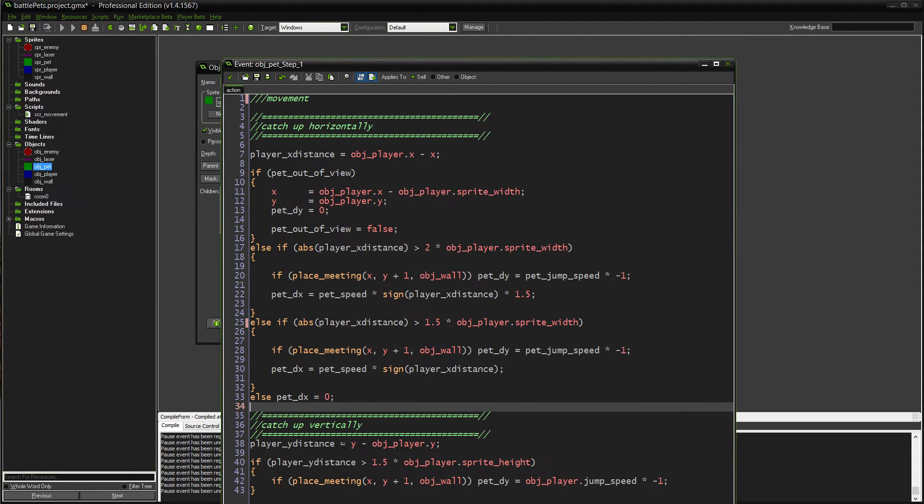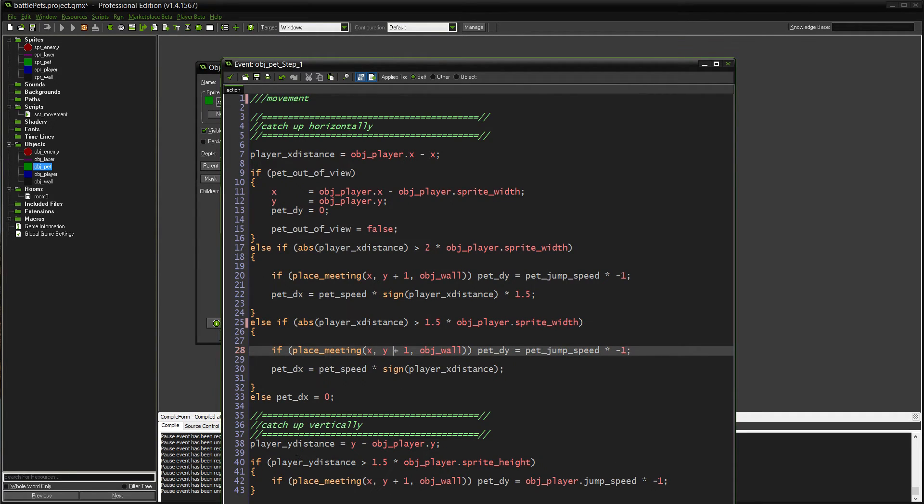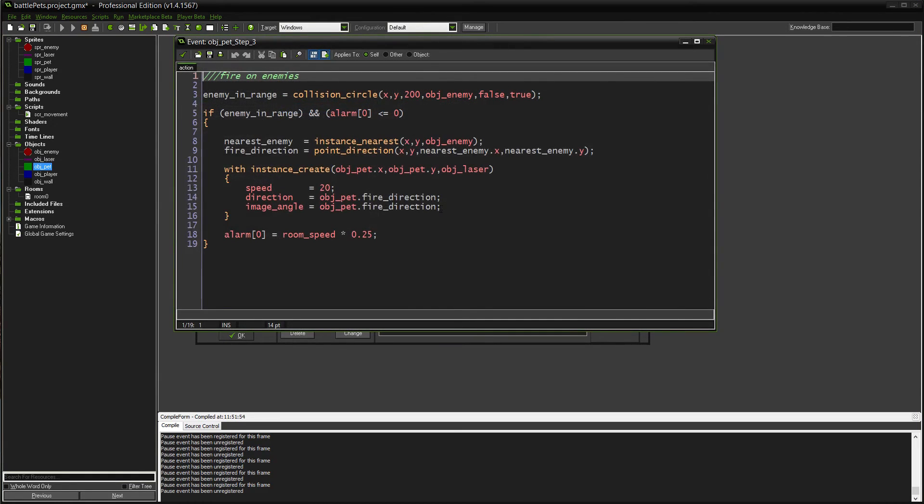Catching up vertically works the same way with a couple of minor changes. It only checks if the player is above the pet. We take the pet's y position minus the player's y position — since the y-axis is inverted, if the player is above the pet that results in a positive number. If that number is greater than one and a half times the sprite height, it triggers a jump. Instead of using pet_jump_speed I use the player's jump speed, so the pet jumps the same amount as the player.